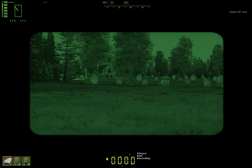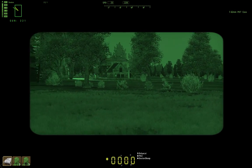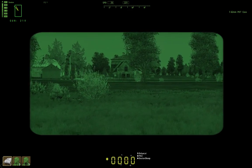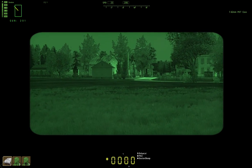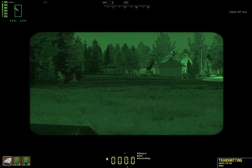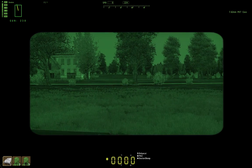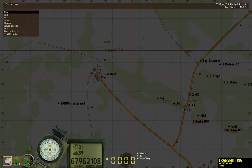Tango 2, this is Tango 1 — get back. Roger that. Continue to assault into town. Driver, half left. Tango 2, this is Tango 1. Halt. We're holding place for a moment. This is Tango 2-1, go. Tango 2, you may have enemy armor to the south of Bonsdorf — we are engaging strikers in that area. Copy, we'll work on it.